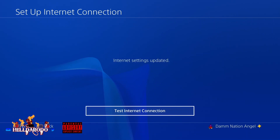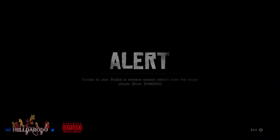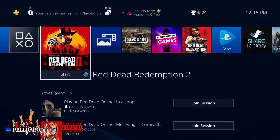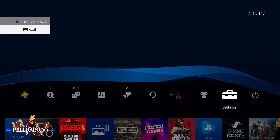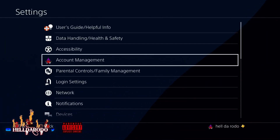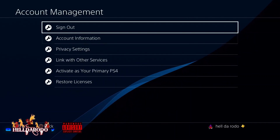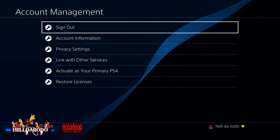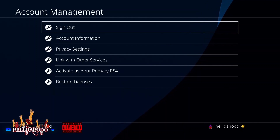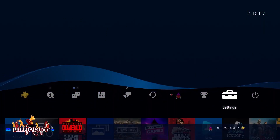All your posse members must have the same MTU settings as you. Because if you don't, you're always going to get this screen, or they are going to get that screen. So how to solve that problem when you do get that screen? Go over to Settings on PS4, Account Management, sign out and sign back in. Each one that you're going to invite into your posse has to do this in order for this to work. And it does work.